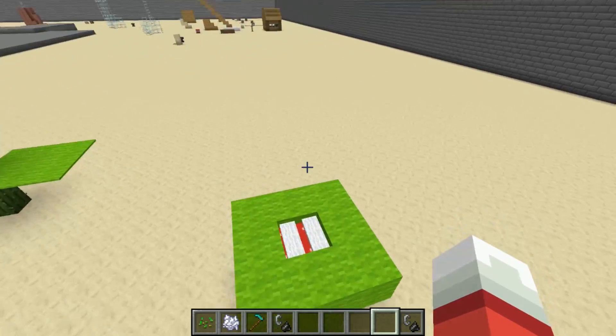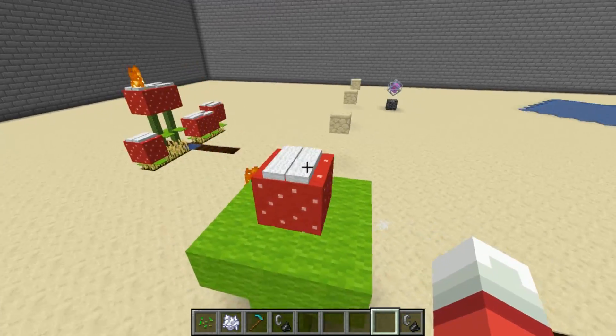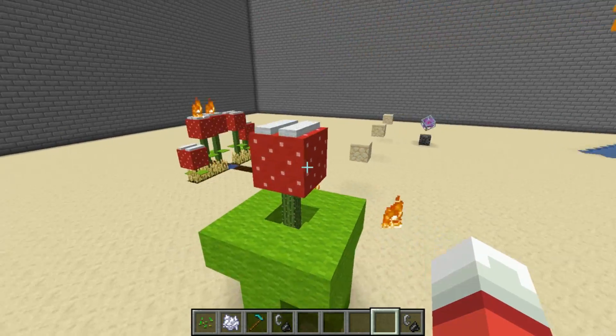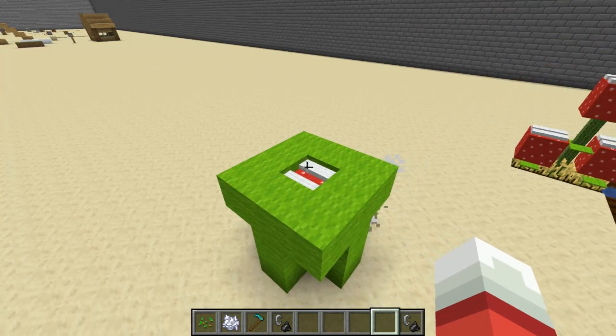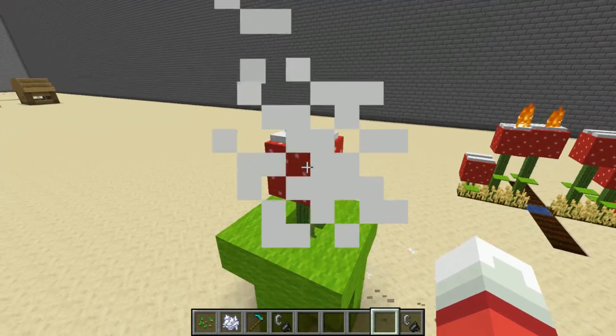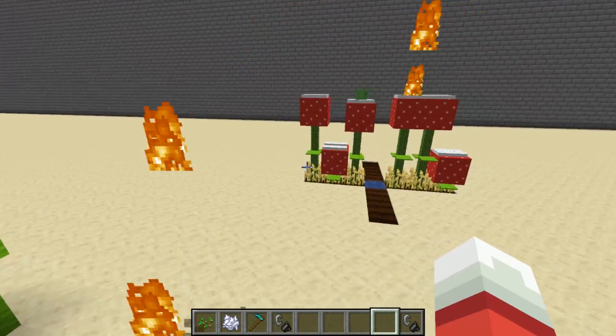I did consider trying to put the mouth on the side of the piranha plant and then having it turn to face you, but it turned out that was going to be a lot more work than I thought, so I didn't end up doing that. I've done that sort of thing before — I could do it — but this was a lot easier, just spawning it on top and centered on top of the piranha plant.